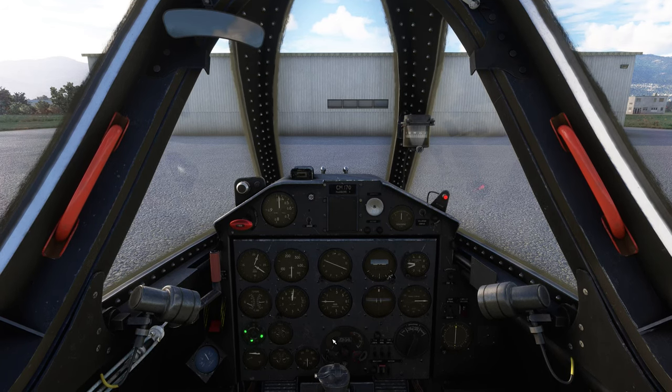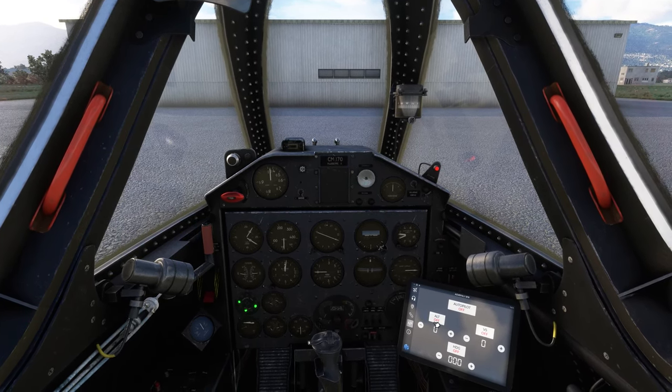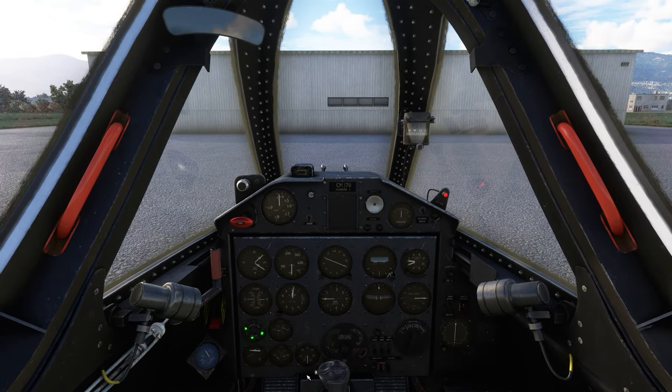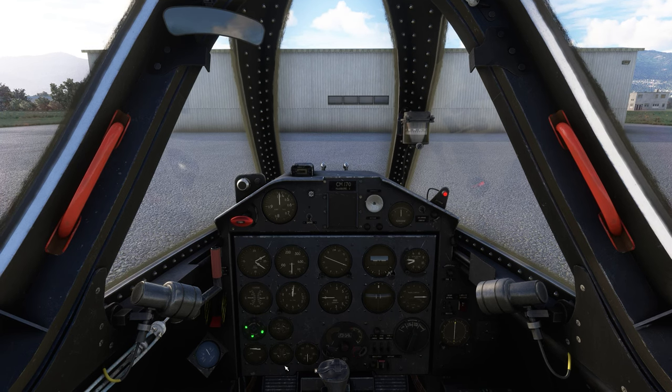There is an autopilot you can use in this plane, but it's very basic — you have to use the EFB to do it. It's altitude hold, vertical speed hold, heading hold. So we're just going to hand-fly this, because it'll be kind of fun in a jet, dipping up and down and around the mountains. We just need to get that engine to 4,000 RPMs and we'll be ready to go.